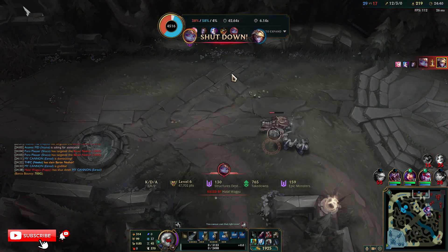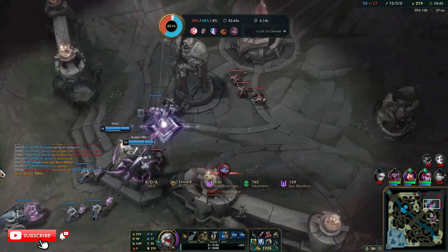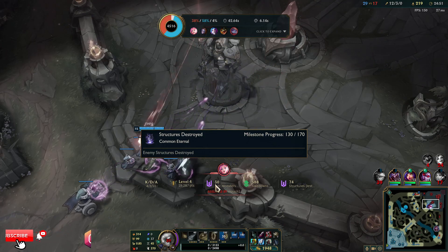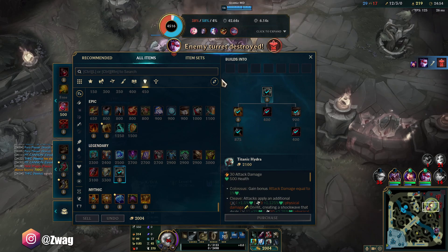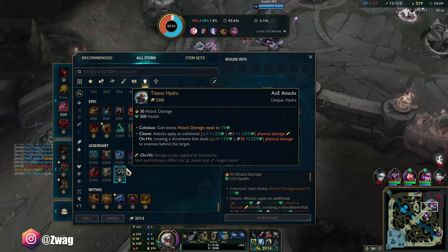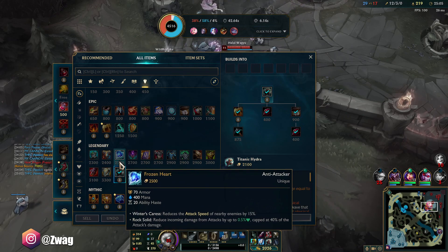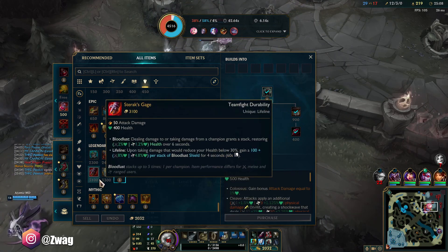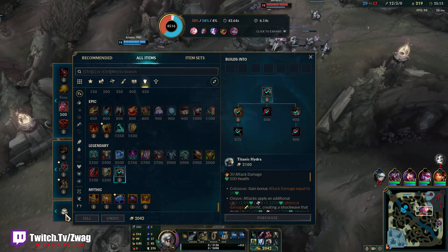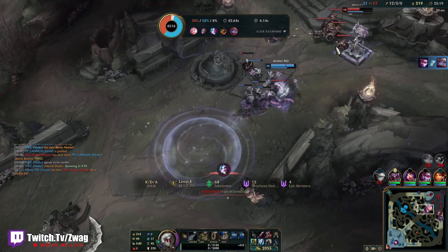My WQ combo did more damage than her rocket probably would have done. Get Black Cleaver for more damage — honestly I don't think we need damage, we actually do quite a bit. I kinda want to get tank here. It's either Dead Man's or Thornmail. Maybe we get a Sterak's — I'll let chat decide: Dead Man's, Sterak's, or Thornmail next. I think the game's over because Vayne just 1v5'd.